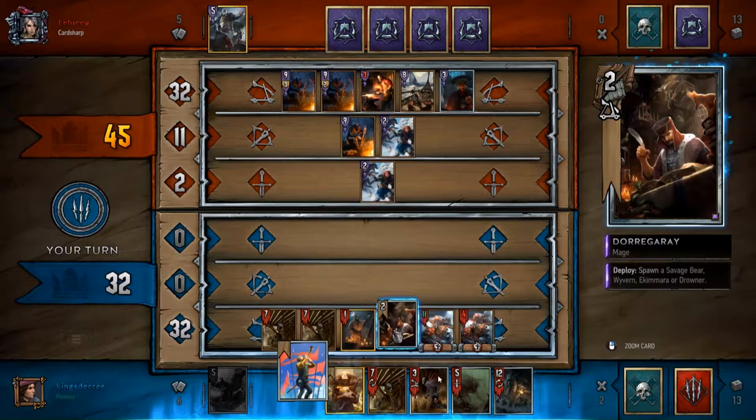Looking at the next card — four plus six is ten, plus three is thirteen — so that would tie the round. I should have just gone for my mage, or I should have passed the round. Passing is actually probably the better option in that situation. I could have played Drowner too, since I didn't have any more weather in hand, and then maybe played one more card and passed.